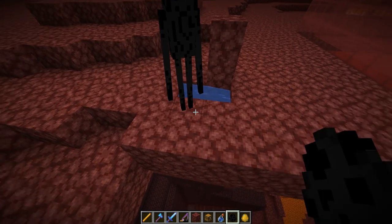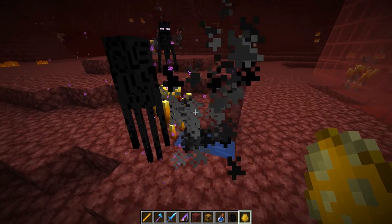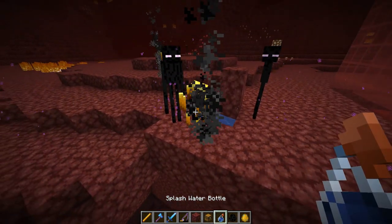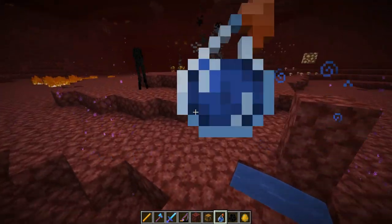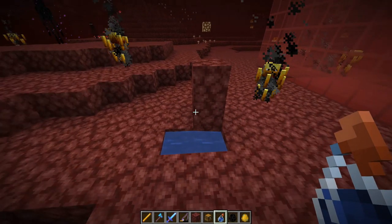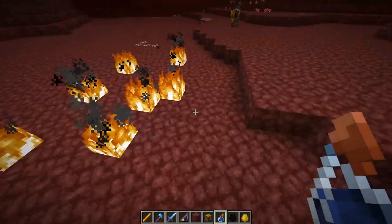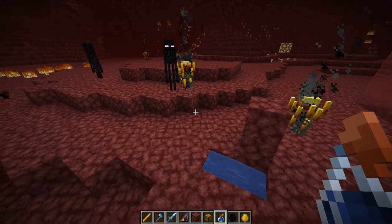A unique property of both endermen and blazes is that if they come in contact with water they will take damage. A few versions ago they made it so that splash water bottles also do damage to both endermen and blazes, since these bottles have water in them and can put out fires. But only recently did they make it so that when these mobs are killed by that, you get the proper loot from them.